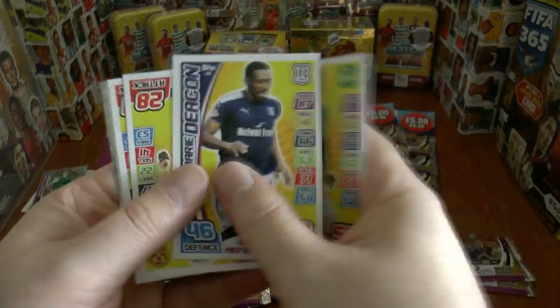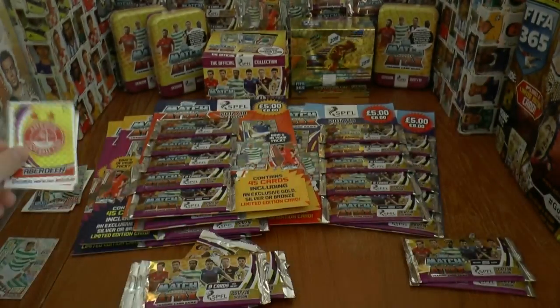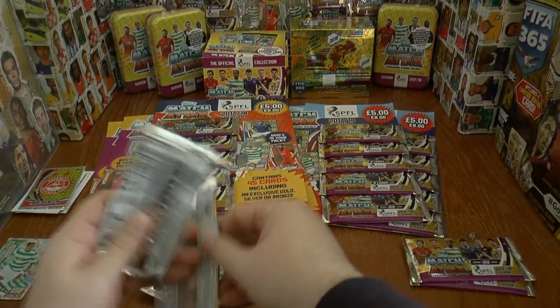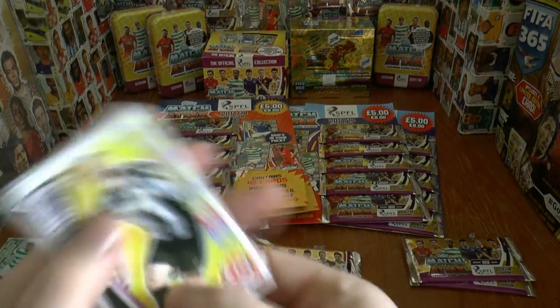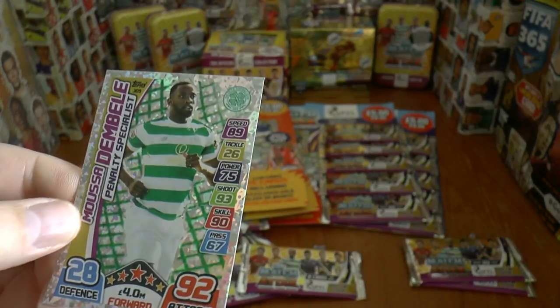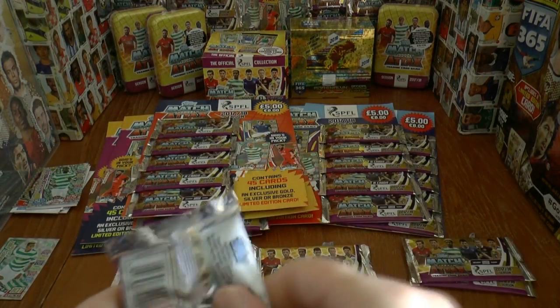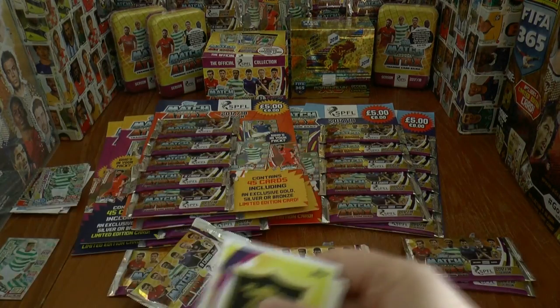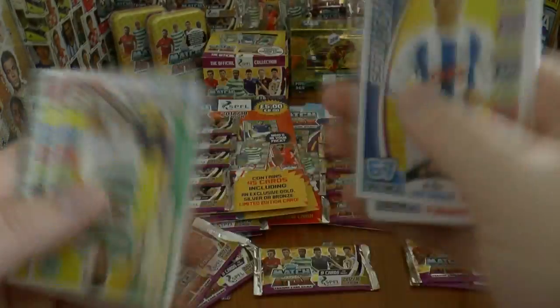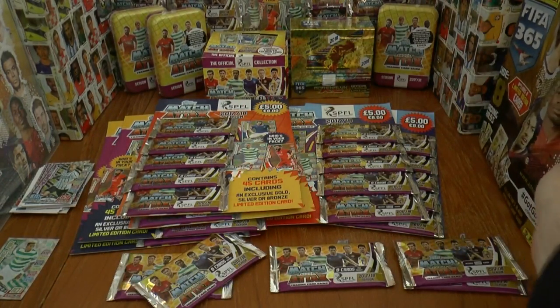We're going to skip through the base - fairly mediocre design this season. The badges aren't too bad though - there's Aberdeen's badge. And another badge, this time Dundee's. And we continue on with a penalty specialist, Moussa Dembele, which shouldn't be counted in the decent inserts. And another star player, so nothing of note so far apart from that 101.